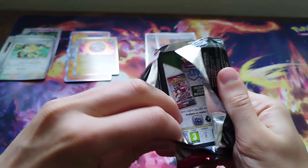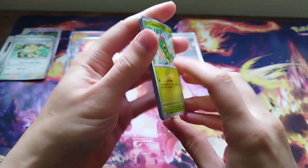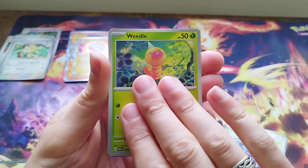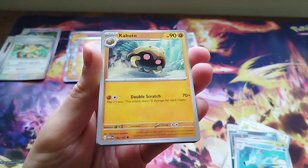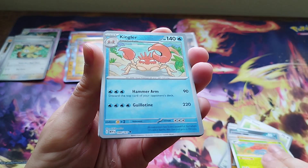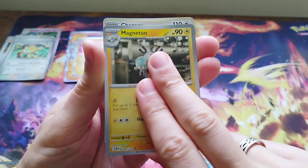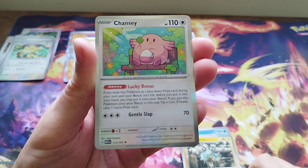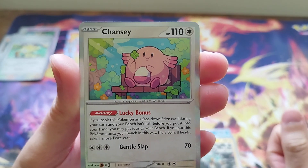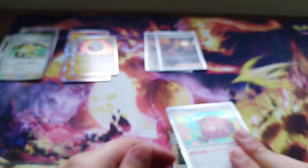We started with a special illustration rare - is it possible to get two or better out of one ETB? We shall find out. We've got Caterpie, Grimer, Weedle, Seadra and Kabuto. We've got Gloom. We've got Kingler in our first reverse holo. And we've got Magneton. And Chansey - look at those eyes, look into the depths of hell in that face. Big pink egg-wielding freak. We haven't hit any special energy yet, which is really surprising.